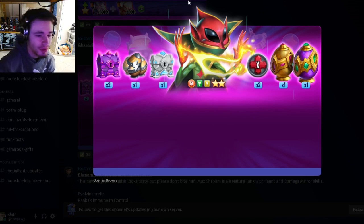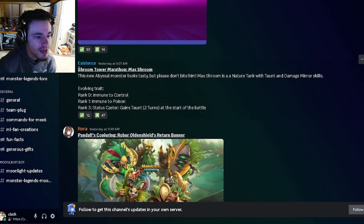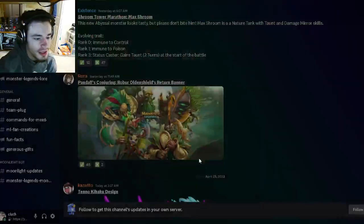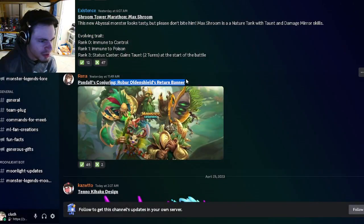The battle pass monster looks pretty cool as well — not as cool as the other two, but still a pretty good design. Then we have Max Shrooms' traits: immune to poison and taunt, which is pretty good. He's going to be the marathon monster, so definitely make sure to try to get him.